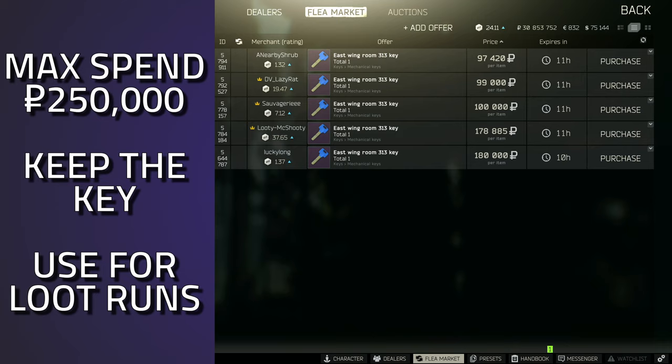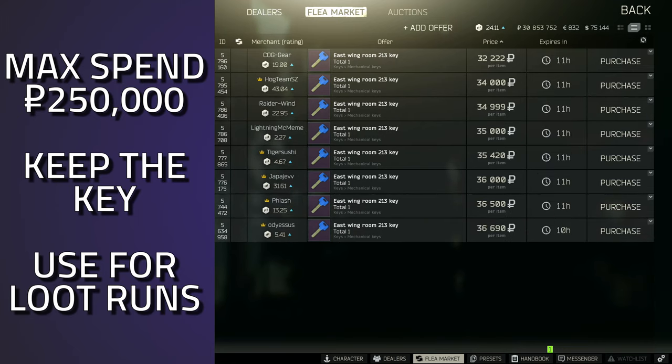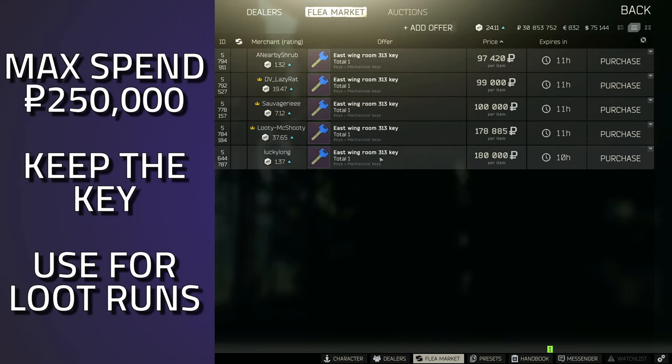Whenever it comes to any of these rooms, I'd always recommend you check the other version of the door, which is 314 — and you can see that one is only going for 30k, even less than that. They both have access to the same room, so in this case buy yourself the 314 as it's cheaper.